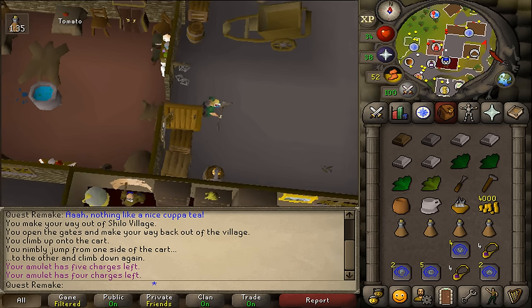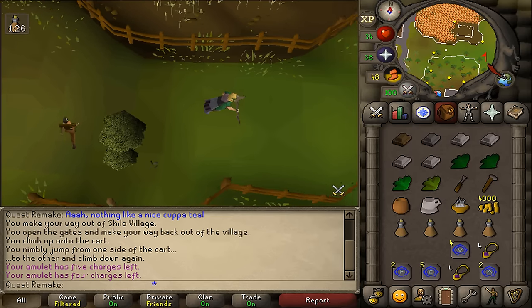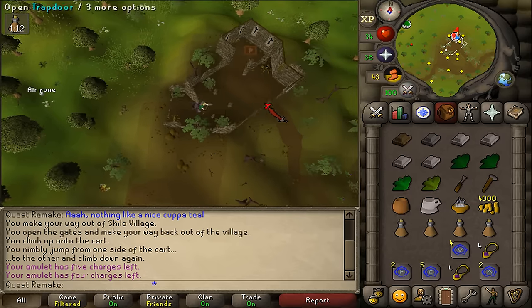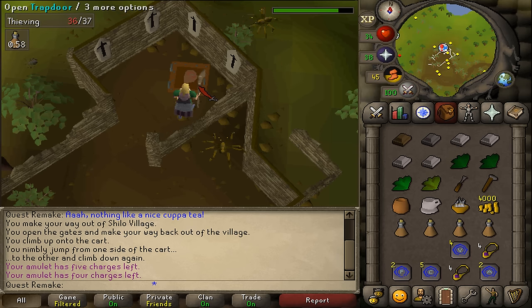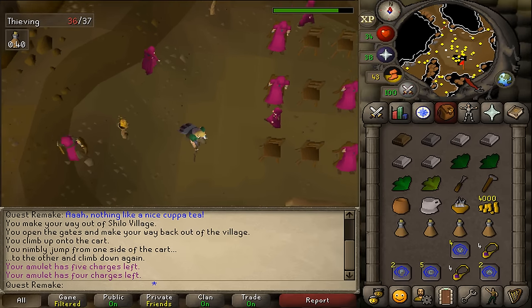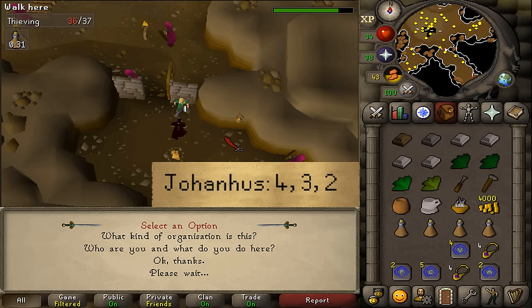Next let's run east and we will now need to go to the HAM hideout. There we will need to talk to Johanhus Ulbrecht, who is kind of a leader of the HAM — or at least someone who pulls the strings there. Once you are inside the HAM hideout, let's go to the southeastern part, to the southeastern cavern, open the door, and there near the fire you should find Johanhus Ulbrecht. Let's talk to him and select option 4, 3, and then 2.